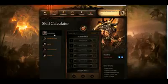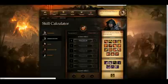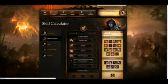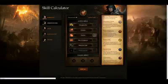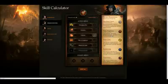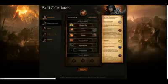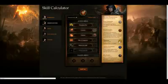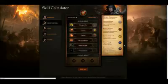Blizzard has just released a skill calculator for all the classes. You can choose the skill that you want, and it actually automatically bumps it down to the next one. You can click whichever skill combo you want and then click the runestone you want to put in it — it actually tells you what it does. Before you even put the rune inside, it will give you information on it, which is what I expected in the first place.